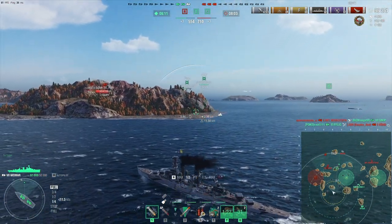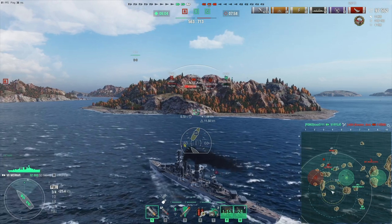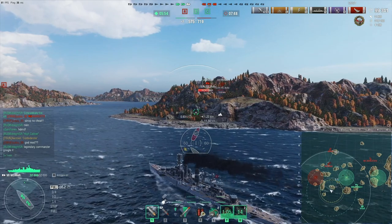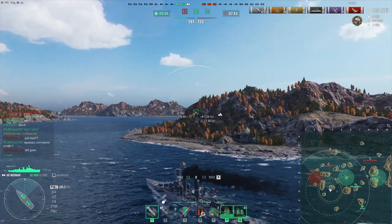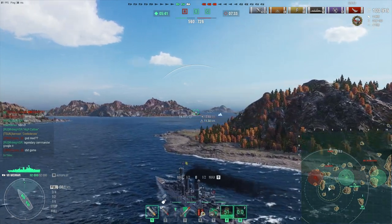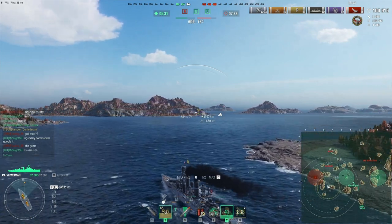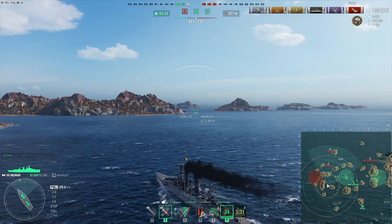The Ryujo did it. Now we're in a three versus three — the enemy still has a points lead but we have the cap lead. My plan is to head over to the A cap; the Colorado seems to have turned around so I should be able to sneak in. The Oktyabrskaya Revolutsia actually didn't go for the C cap — interesting decision. We still have a King George V so we should be all right defending the B cap for a while. If the Colorado does come along and somehow predicts I'm going for A cap, well, when fighting around islands at close range I still have my torpedoes.